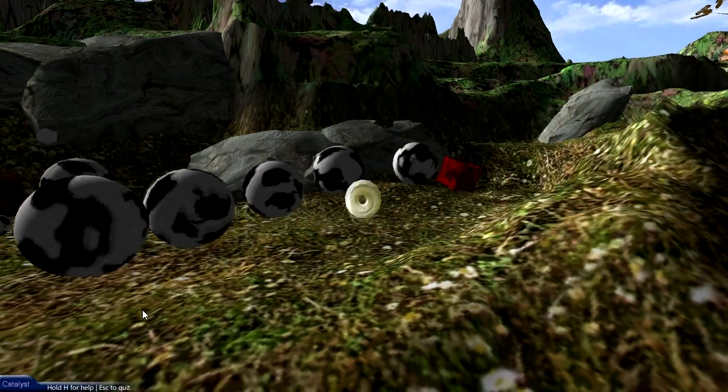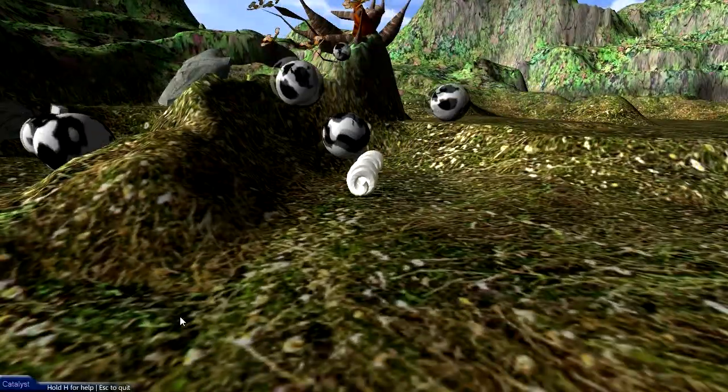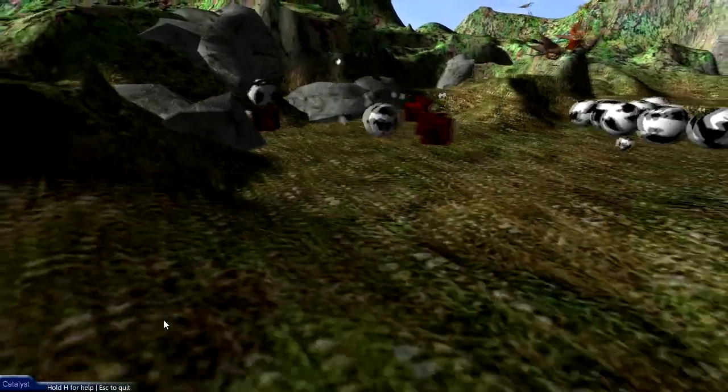When a herder hits a catalyst, the mother drops a seed in hopes that the seed will contact the catalyst. The seeds have no behavior of their own — they're just free-roaming, affected by the physics.